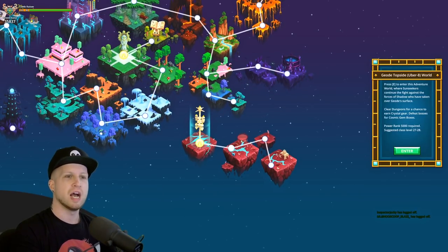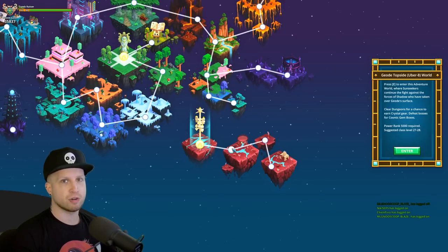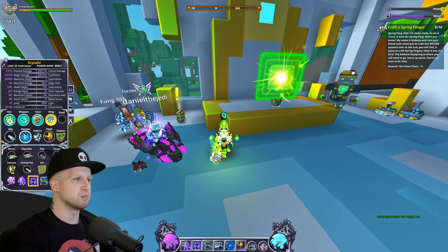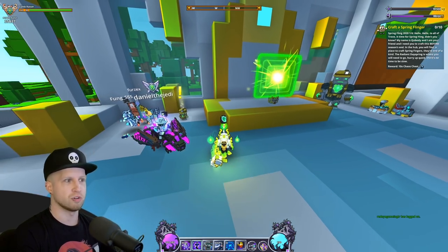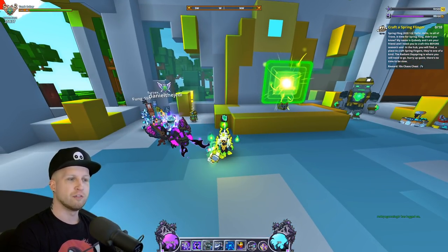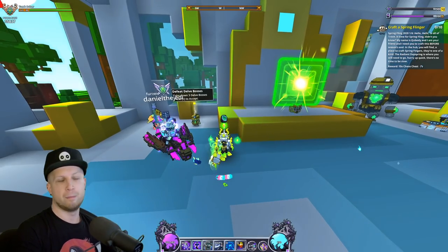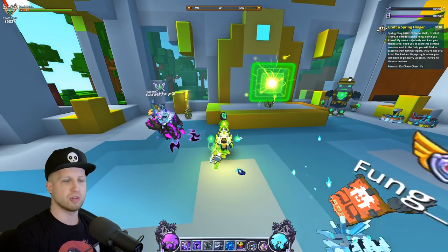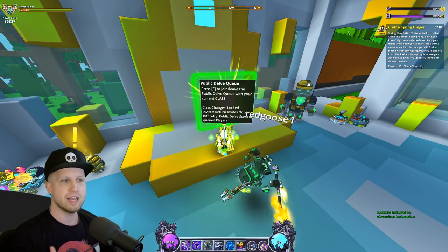You'll basically only see the light stat once you start getting to the Geode surface, which is difficulty U8. Once you get to U8 you can start getting crystal gear, which gives you light value on top of normal equipment stats. There are also cosmic gems — not cosmetic gems — that are part of the game, and these will also increase your light value. There are new banners including ones from Leviathan bosses found in U8, U9, and U10.